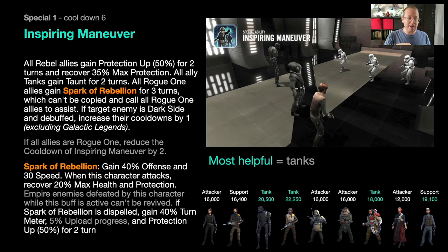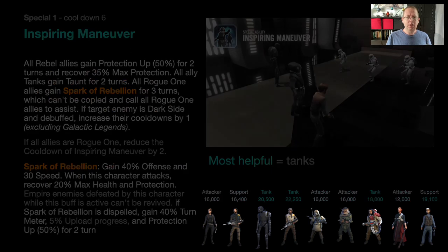That bonus protection is based on your health, so when Raddus says Inspiring Maneuver, K2 and Pathfinder each instantly gain over 20,000 protection. Blue Squadron Air Support is pretty cool too — it dispels all debuffs on all light side allies, which is not limited to rebels or Rogue One, so you can put anyone you want in here and it will cleanse them.